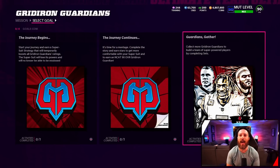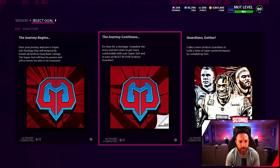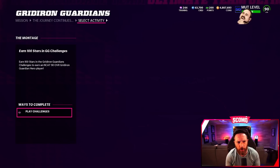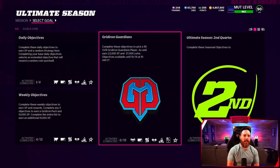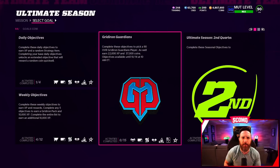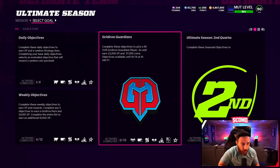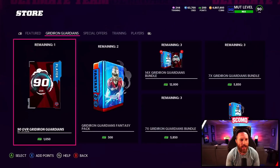Gridiron Guardians objectives have updated. The journey begins, the journey continues, gather the guardians. The journey continues - earn an N-Cat 90 overall Guardian. That's the same one showing from the challenges - earn 100 stars - so it's just showing you it in two different places. The other one is going to be in the ultimate seasons mission select goal. Complete the objectives to pick a 90 overall Gridiron Guardian player, earn 22,000 XP and 37,000 coins. Objectives are available until October 14th - you have two weeks.